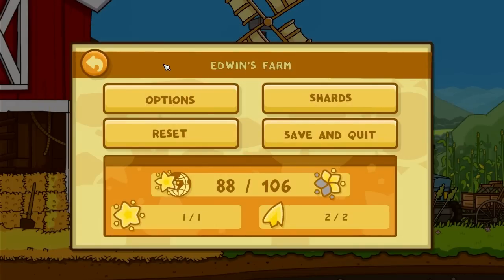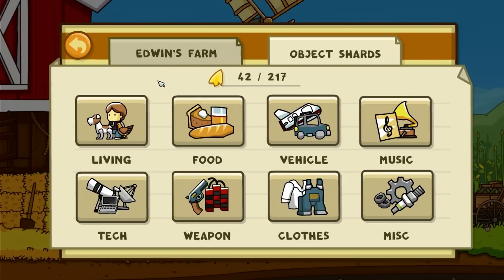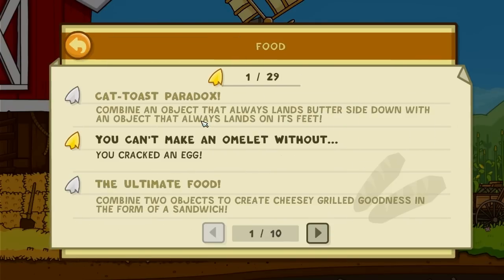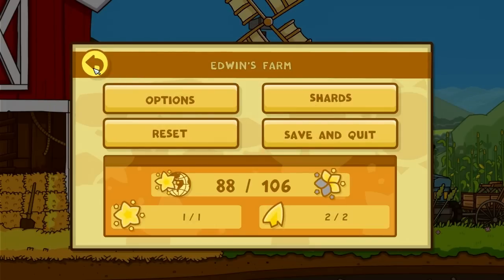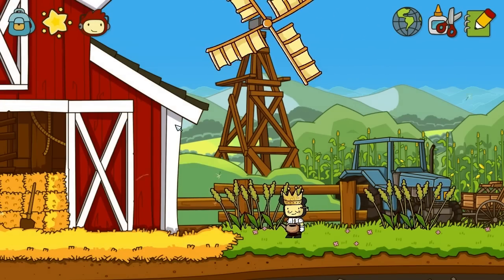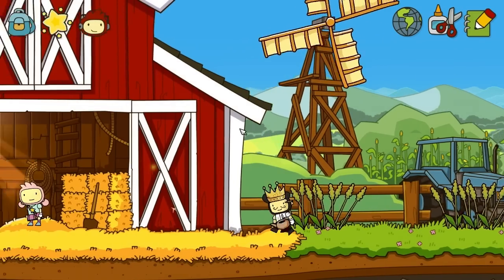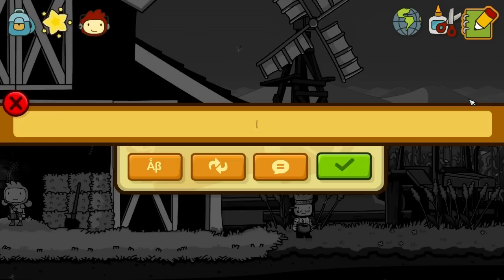Hey guys, what's going on, DuffKing56 here back in the world of Scribblenauts. Welcome back — we are back here to continue with our object shards. Look what's up next: food! We've already done the first one accidentally last time when we cracked the egg on the sun to create the chick. But we have plenty to do — 28 more of them, as you can see. I'm still dressed up from last time, so enjoy my little costume.